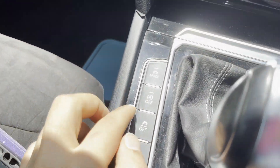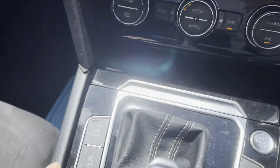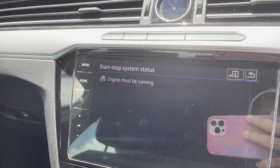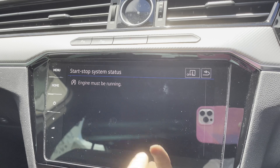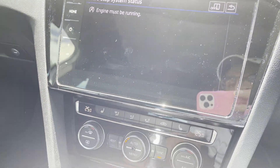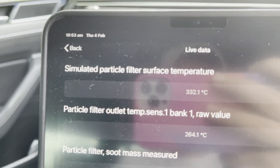Even with the start/stop active and holding the brake, the car will not shut itself off. And now I've got this message here — when it's finished with regen, everything goes back to normal. We're already at 300.